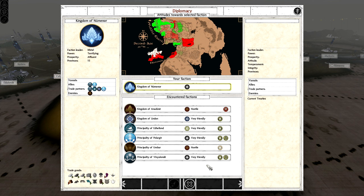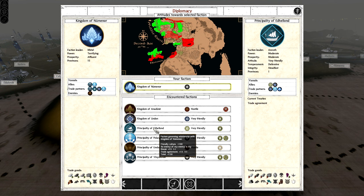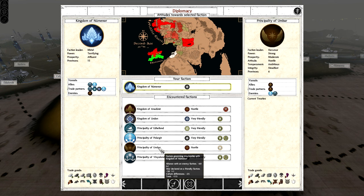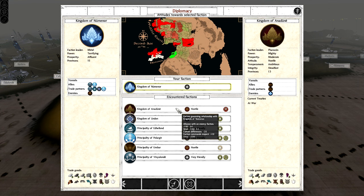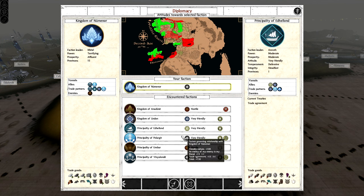Looking at diplomacy — I start out allied with the Principality of Vindulindi and the Principality of Pelagir. I'm trading with the Elves and with the Principality of Elendhund. Umbar is allied with my Civil War enemies, so I'll be going to war with them — that's probably my first target after securing Numenor. I'm tempted to try and kill off Mordor as well. I want to control a lot of the coast, then push up towards Mordor.